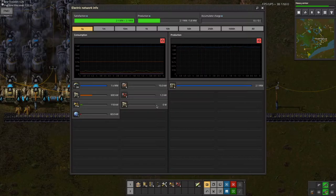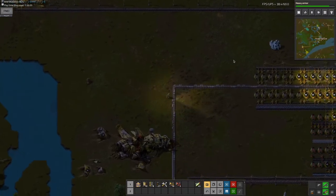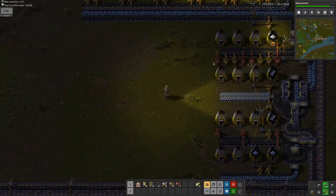Now you can see — I need about 2.2 megawatts, I was making only about 1.8 megawatts, but now I'm making 5.8 megawatts. So that is one problem solved. Now I need to get some other logistical challenges completed.